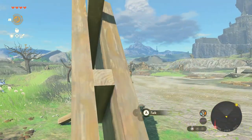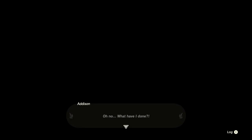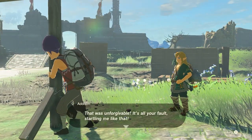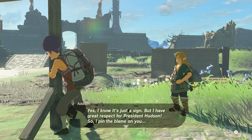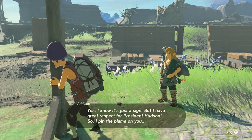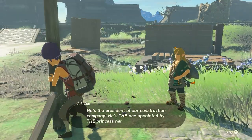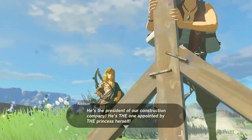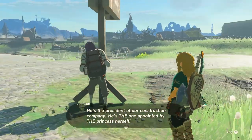Whoops, whoa, darn it! President Hudson, are you okay? Who is President Hudson? Oh no, what have I done - this makes no sense. I'm sorry President Hudson, I won't let you fall over again. That was unforgivable. It's all your fault startling me like that. You saw me coming a mile away. I know it's just a sign, but I have a great respect for President Hudson.